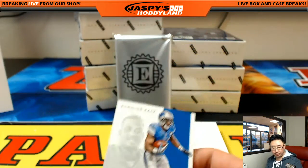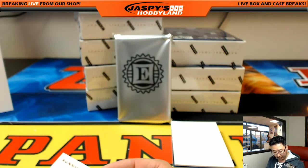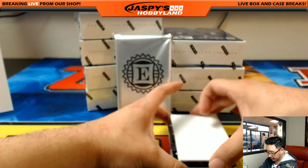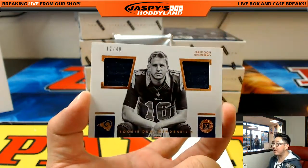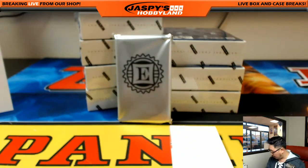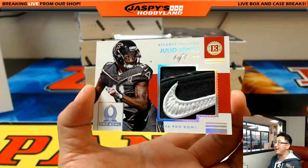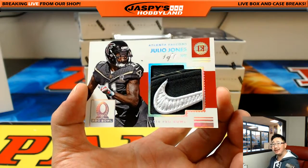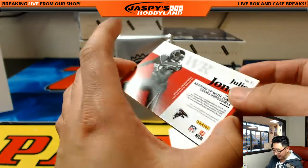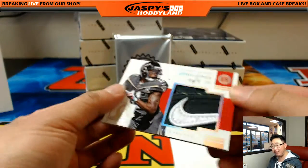Amir Abdullah, Lions going to Jake Johnson. Next one is 12 out of 49, Jared Goff Dual Relic. Nice. Next one is — wow — one of one, Julio Jones, Nike swoosh, Pro Bowl patch. Wow. Michael Van Wy with the Falcons. Keeping up with the Joneses — right there, that is pretty sick.